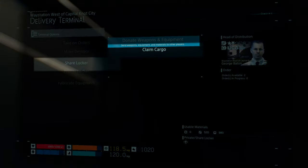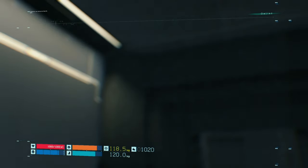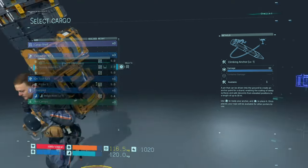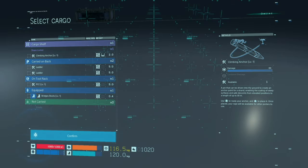Once you've got some cargo, go to donate weapons and equipment and then you need to select one thing that you want to donate. Once you've placed that into the cargo, all you have to do is press confirm and then once you've done that, you've donated it.